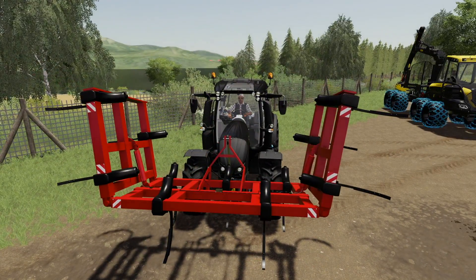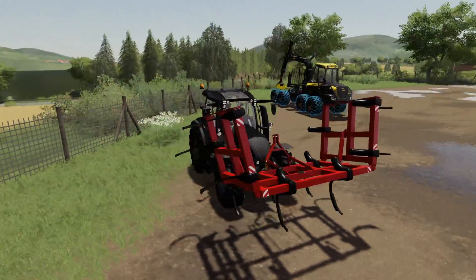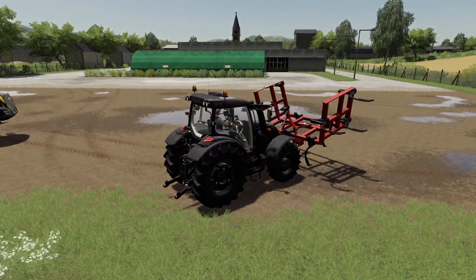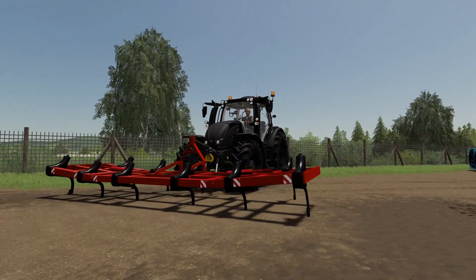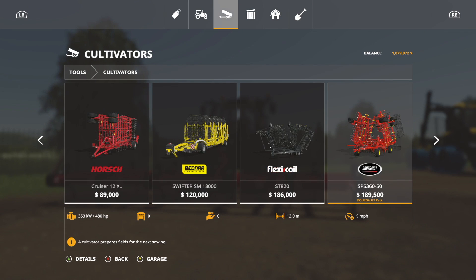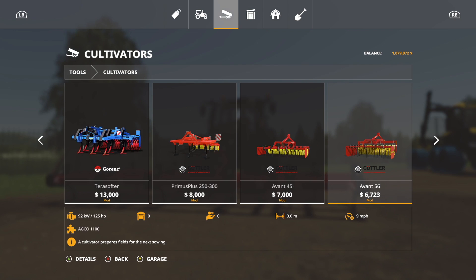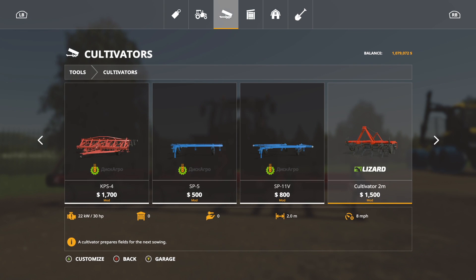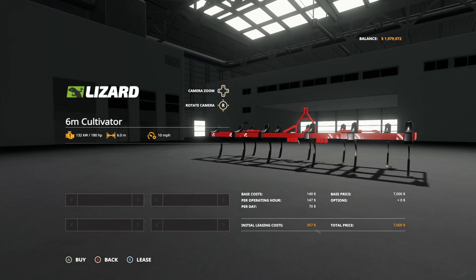One of the really cool things about this cultivator is you can run it on the front and put a 6-meter seeder behind it — a great combination. Once unfolded and into the ground, it looks very cool. In the shop, find it under Tools > Cultivators: the 6m Cultivator for $7,000, 180 horsepower required, 6 meters at 10 mph.